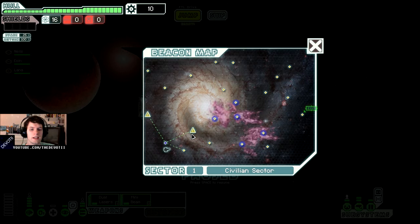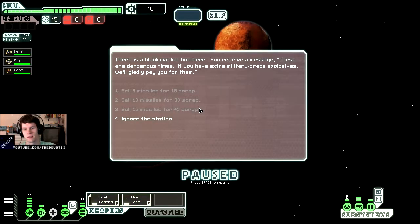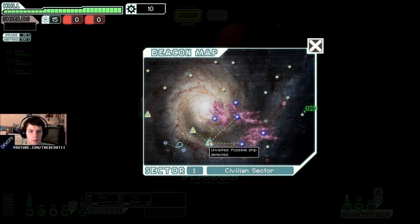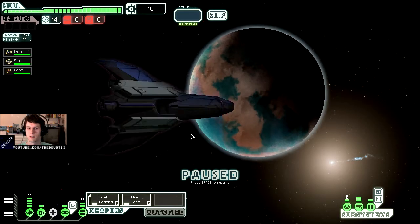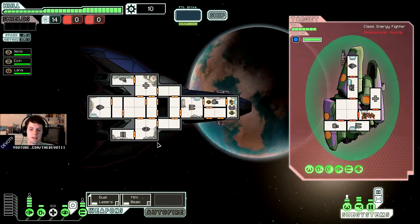I did watch some videos and read on some forums about this, and it recommended avoiding ships — kind of, until you get a shield. So let's just see how we go. I don't have missiles to sell, so yeah, that's fine. But here I can't avoid a ship, so I'm going to go to the one that's closest.